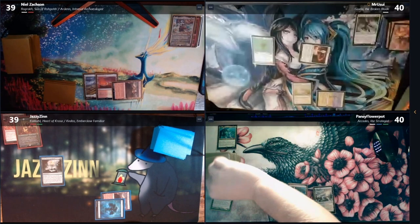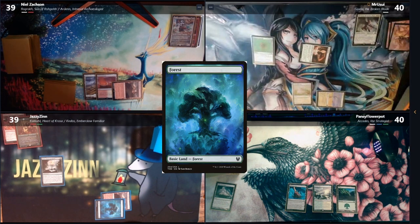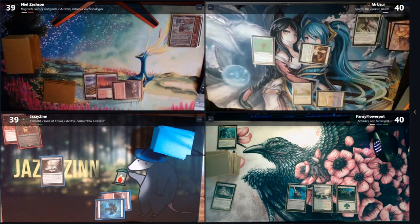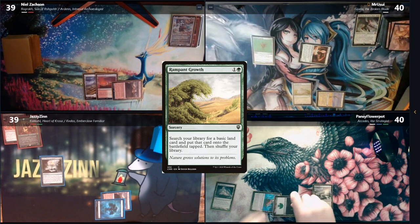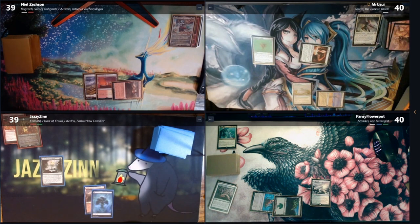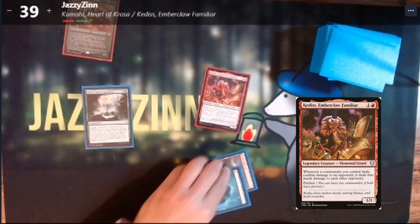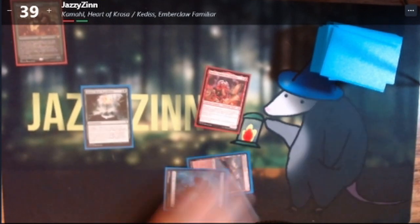Untap, draw. Play a Forest. Dude, you guys seem to have a lot of lands. Ardentale — crew, crew. That's turn. Heart of the guards. Tattoo for my commander. Pass turn.